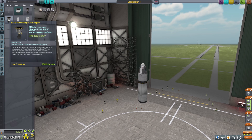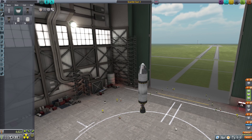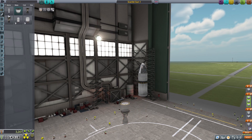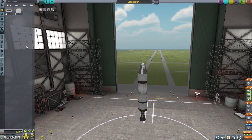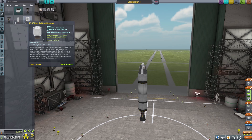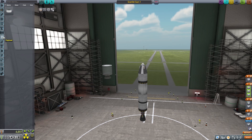Thrust at sea level is 167 and 205 — it's just an all-round more powerful engine. I might even put some more fuel on that. I'm thinking I don't know if that's enough to get us up there. I might put a Flea on there as well, because with a liquid fuel engine you're potentially carrying a lot of baggage — at least with boosters you can decouple them.